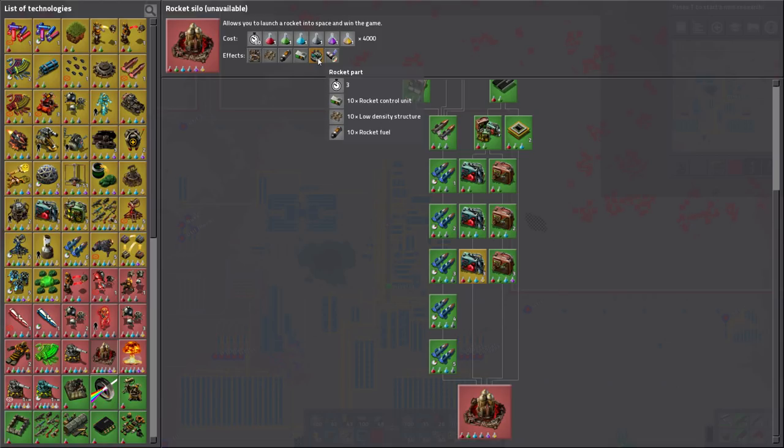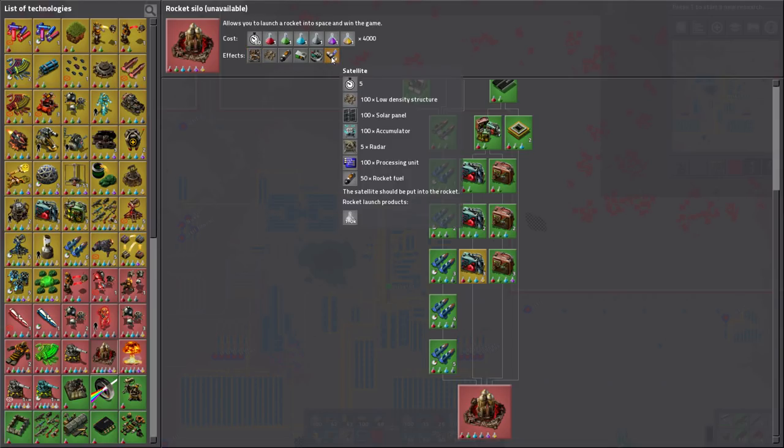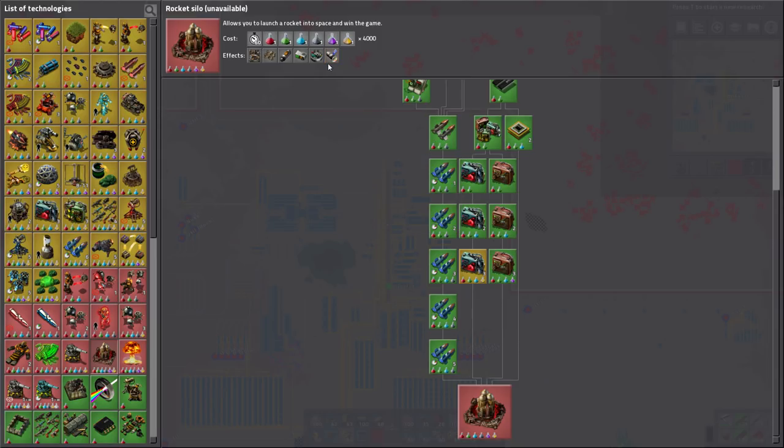Let me go over what our production statistics are. For every minute, we produce about 10k copper plates and 11k iron plates, because the middle line copper plates don't get used that often right now due to some holdup problems. We do have production science going. For sciences since we're kind of on the way of doing this: because we actually do have production science going, if we do speed module threes, we could actually go for rockets right now, which requires a lot of everything. Rocket silo requires processing units, electric engine units, pipes, concrete, steel plates, low density structure, rocket fuel, rocket control unit, and rocket parts.